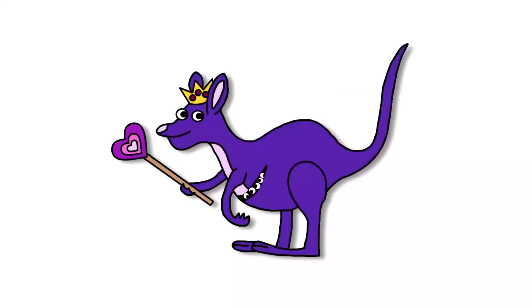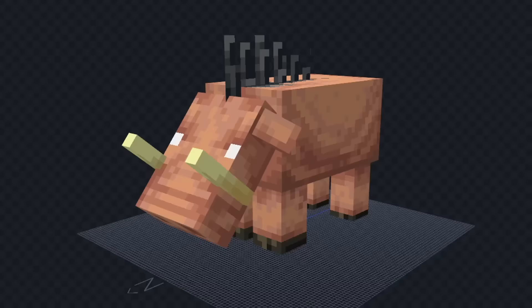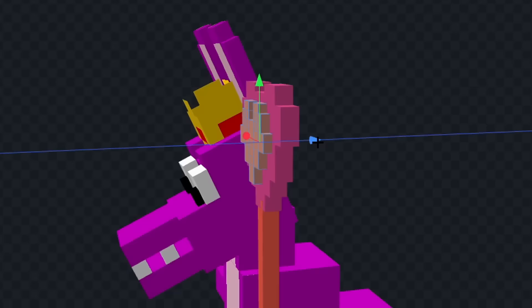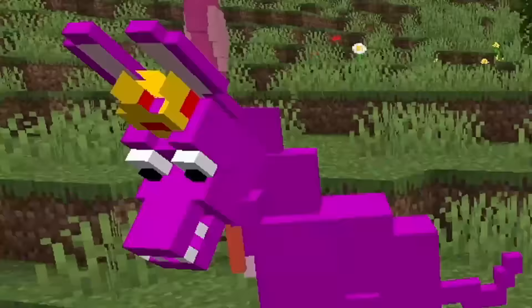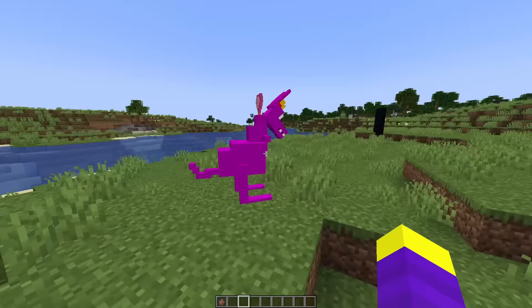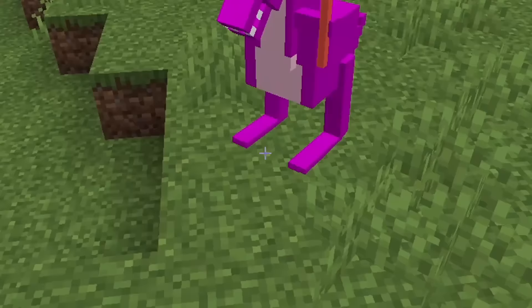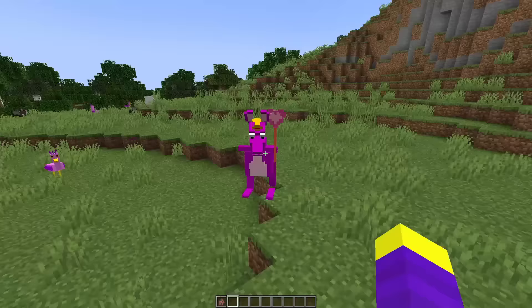I decided to give Stinger Flynn a 9 out of 10 — if his legs moved it would be a 10, but unfortunately that's never gonna happen. Next I made Queen Bounceelia — I used a hoglin to make her. I colored her body purple, gave her a face, and then added her wand. I added her to the game and her head was looking kind of broken, so I decided to fix that. Also her feet are both on the same leg, but I'm not fixing that — only one fix per mob.